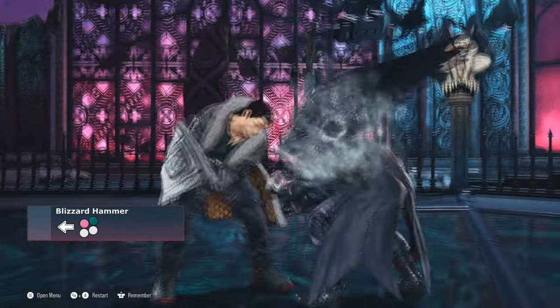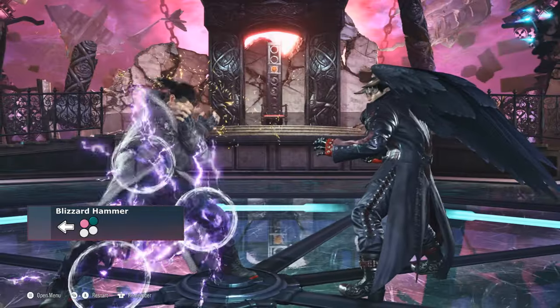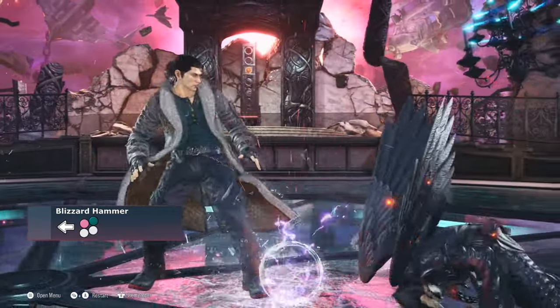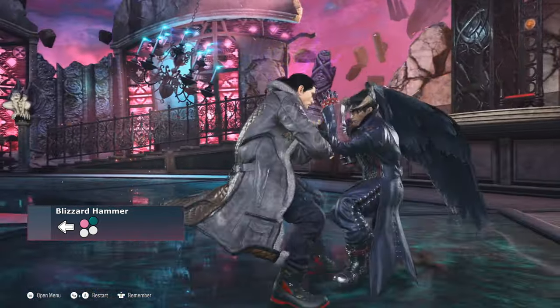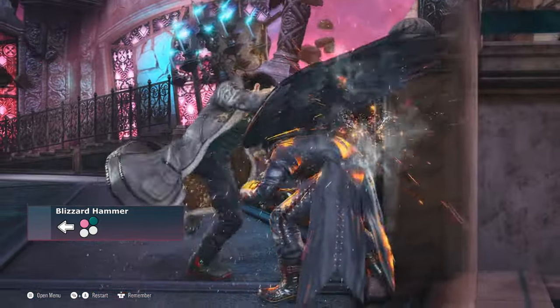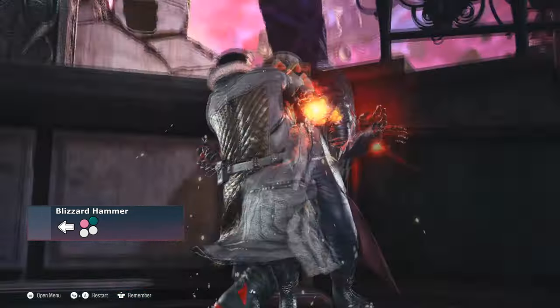Blizzard Hammer can be described as a mini Russian Assault — easier to input but with much less range and no launch on counter hit. Although power crept a little bit in Tekken 8 by an easier to input Russian Assault and by an overtuned Ignition Switch, it can still be effective up close and at the wall.